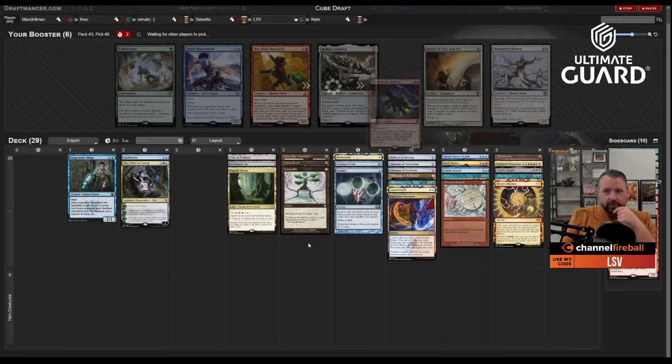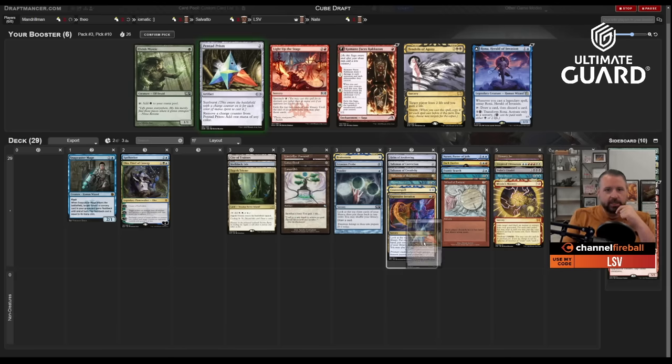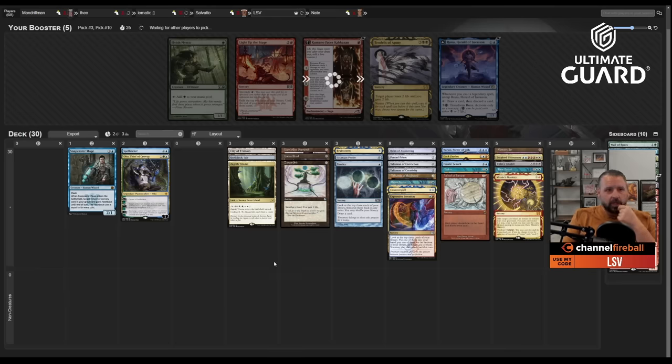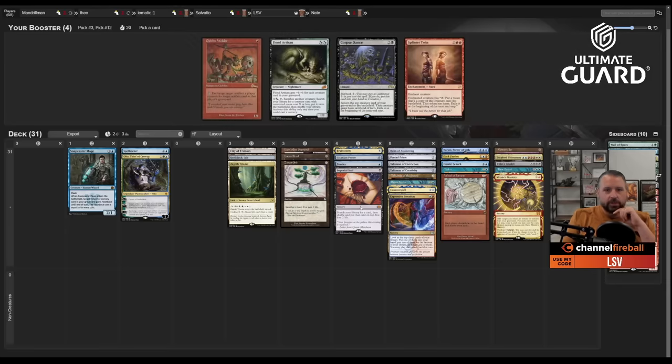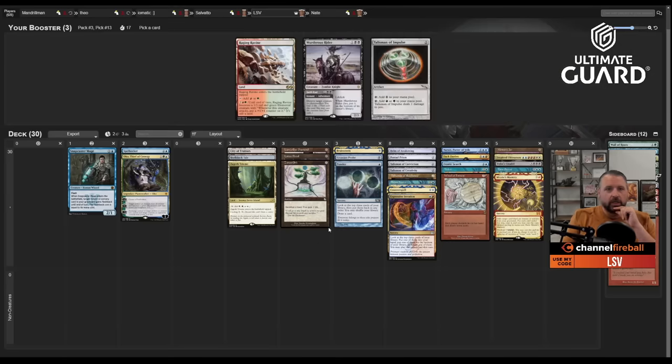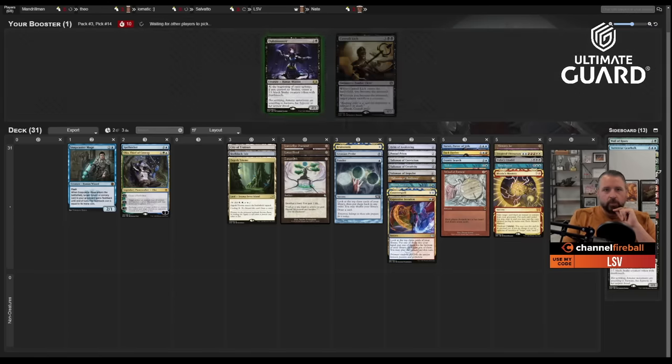Pentad Prism did come back but Snap did not. Someone is probably on High Tide plus Candelabra and Snap — I took the Time Spiral and Frantic Search so those are better for my deck. Do I want Paradoxical Outcome now that I have three zeros — Prism, Helm? I still think the answer is probably no. Taking Imperial Seal, though I'm not super likely to play it. Taking Goblin Welder here. A red-green Talisman is at least better than the black one.